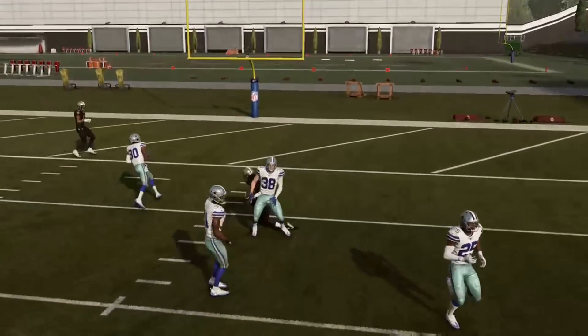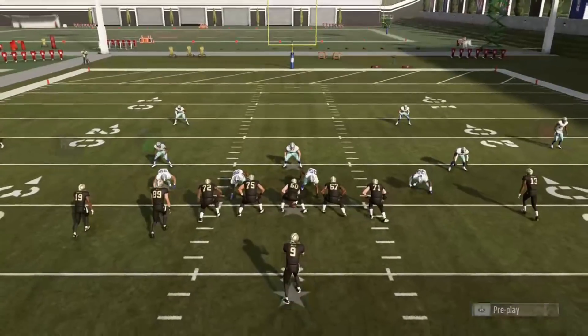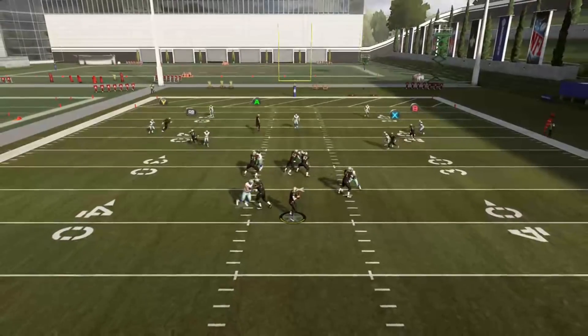I think that's by design — Madden wants more plays over the middle. So I kind of disregarded the out route. Typically against Cover 2, I'm going to send A on a streak a lot of times.